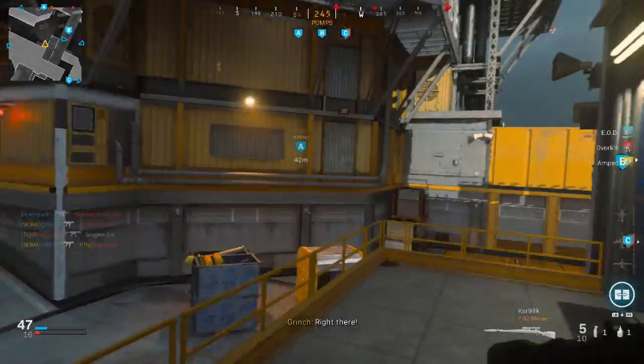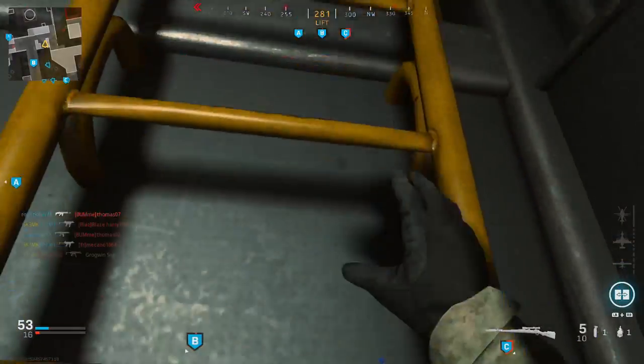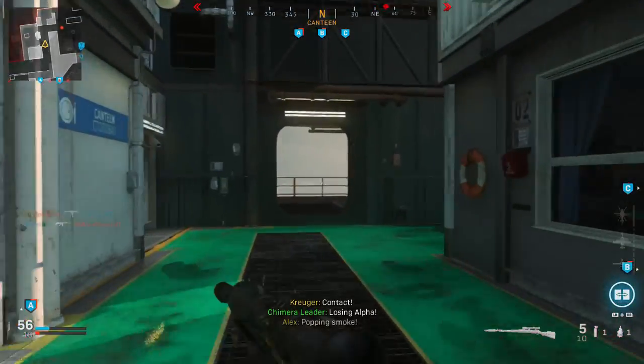Hit marker — that's another thing you have to watch out for if you're using a marksman rifle. Hit markers can be the death of you and probably will be a lot of the time, so try to aim for the upper body as much as possible.